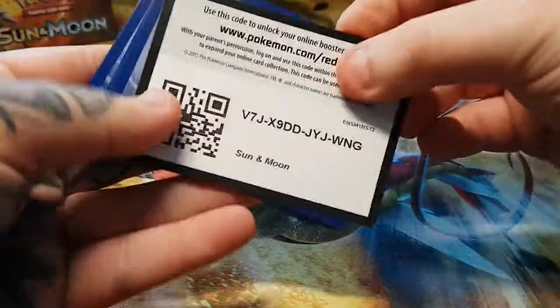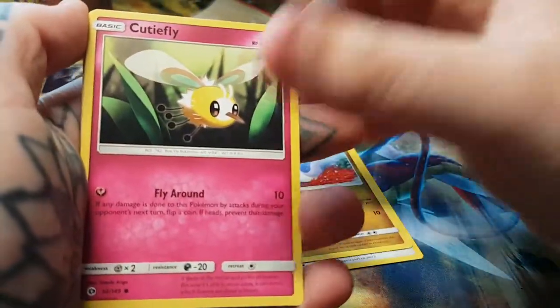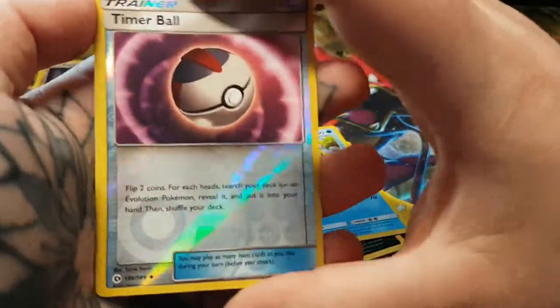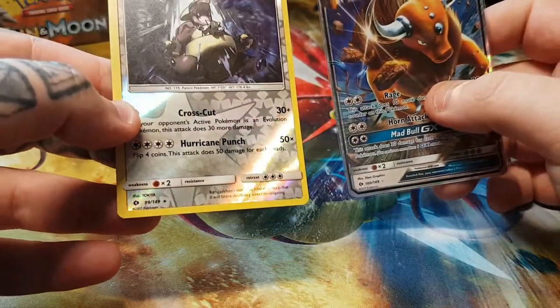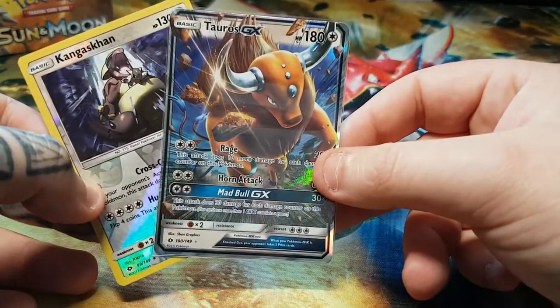Lastly we have the Primarina pack. We have Spinarak, Dratini, Quilfish, Chinchou, Morelull, Water Energy, Energy Retrieval, Krokorok, Araquanid, Reverse Holo Timerball, and a regular rare Bewear. Not the best, but not the worst. So overall we got a nice Reverse Holo Rare Kangaskhan, and then we got the Tauros GX — nice!